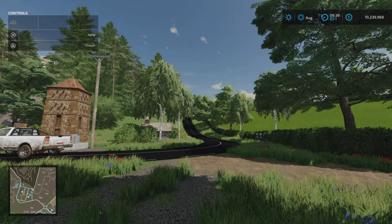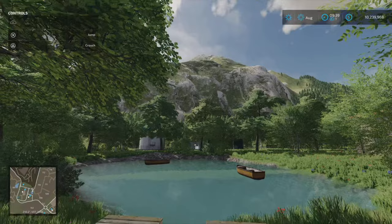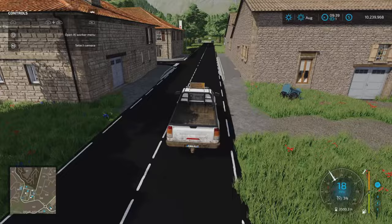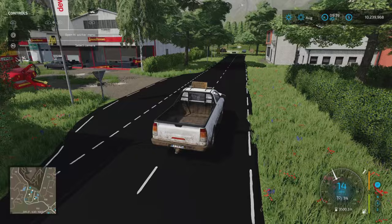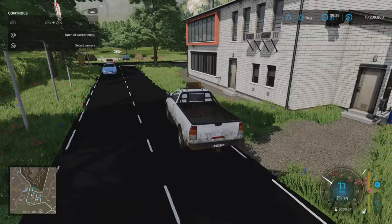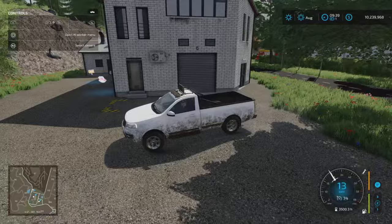There's a ramp here I didn't notice before - that's terrifying, like something from childhood bike ramp adventures. Getting sidetracked. There is a second vehicle shop just here - this is not the reset point, that's back at the main one. This vehicle shop has a workshop trigger. Around the back up here we've got the carpentry, just there.